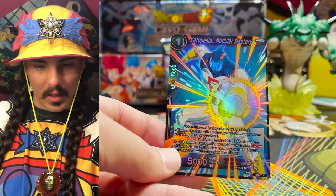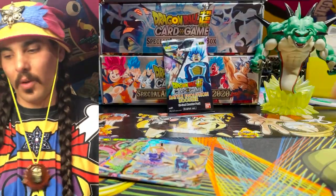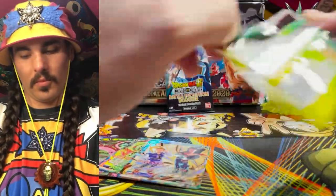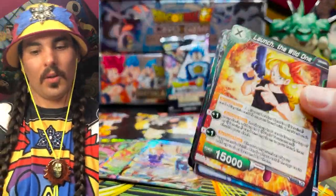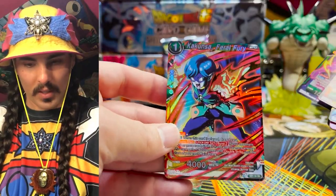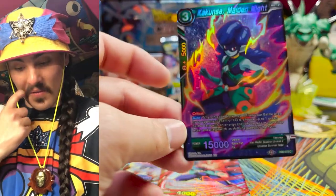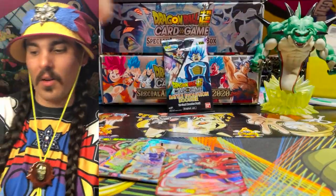Another Katopesla — puts a two drop in your hand. Another Kukunsa — very cool, definitely want to play a set of these. So that is six. And another Kukunsa — Parallel Foil Kukunsa. I think that's six so far. So it was one or two more, I guess.